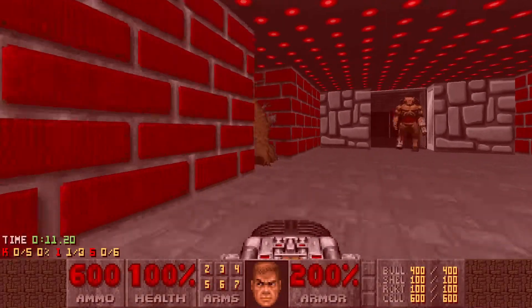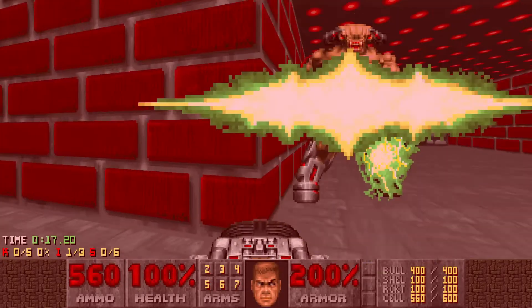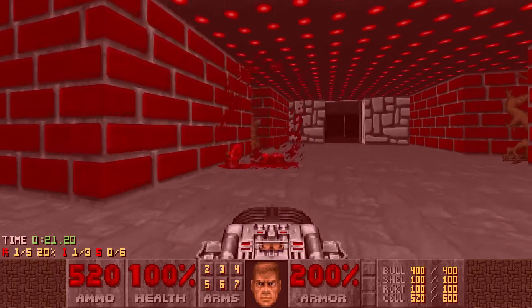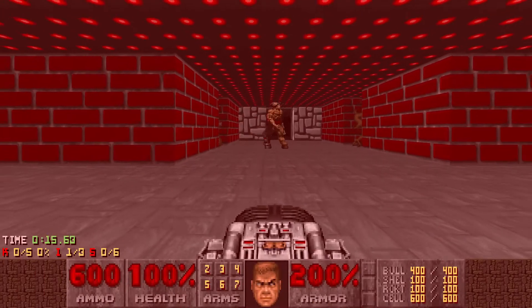Go ahead and get the Cyberdemon out here, and the first most important thing is timing. It's just before he shoots his second rocket. You can go ahead, shoot the BFG, and then get in his face. It takes a little bit of practice, but it's highly worth it — a very important skill to have.